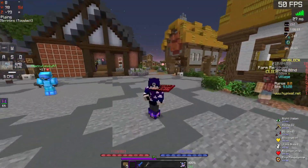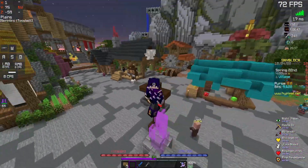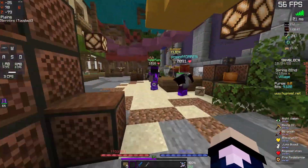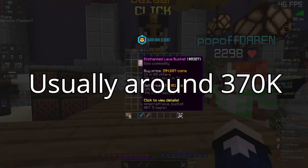And if you're actually trying to calculate when you're going to break even for your minions, you could just follow along as I go through this video. The first thing you need is the price of a Lava Bucket. It's usually around 370k — I can check right now, it's 380k.